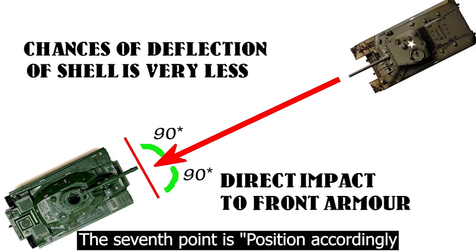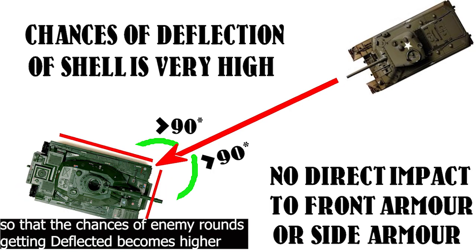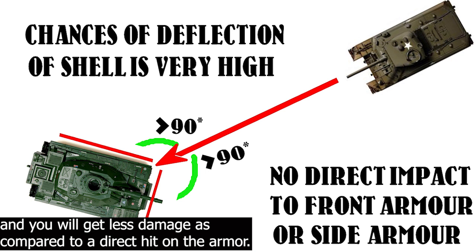The seventh point is position accordingly. Don't face your tank's armor directly towards your enemy. Try to place your tank at an angle, so that the chances of enemy rounds getting deflected becomes higher and you will get less damage compared to a direct hit on the armor.